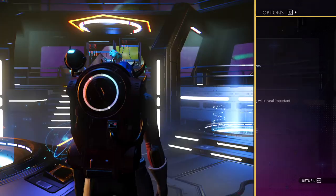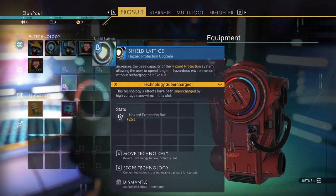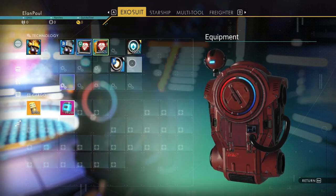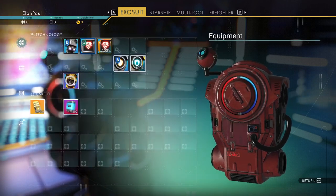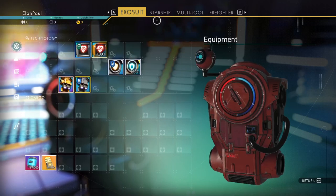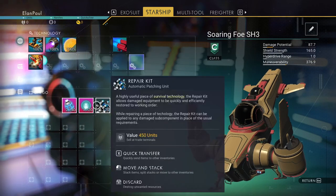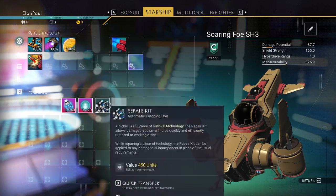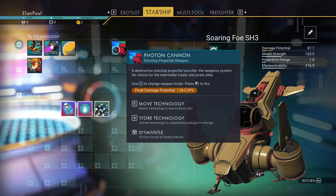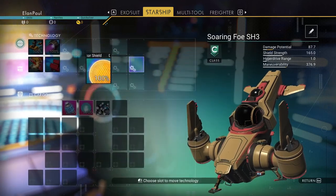Let's set foot on land and get moving. Let's check out our character — we have two upgraded slots. I'll move my health and shields down here for a little more efficiency. Looking at our starship, we have an Explorer-class with good hyperdrive range. We've got one supercharged slot and I'm going to put the hyperdrive in there. Let me move the pulse drive and shield around to set things up properly.